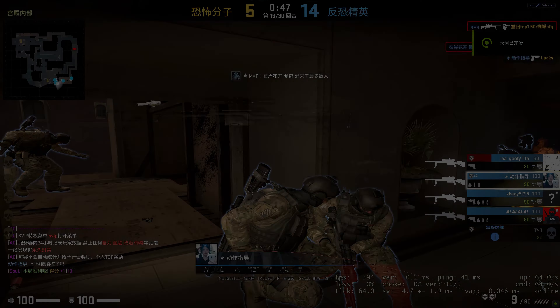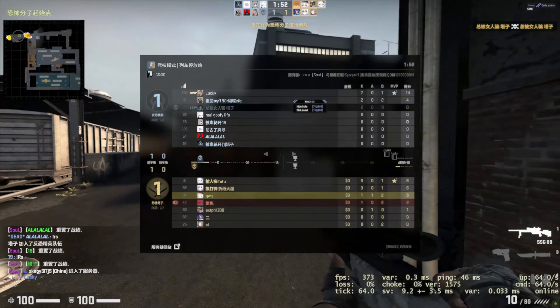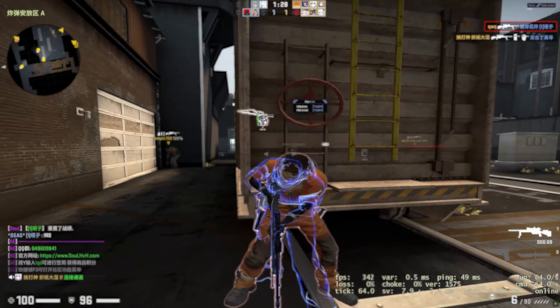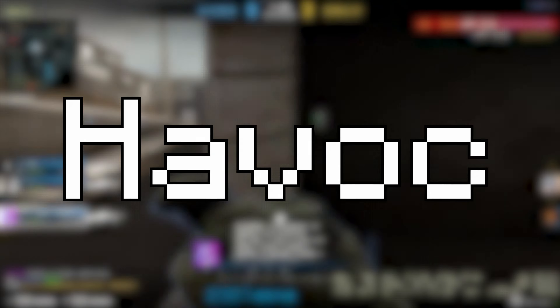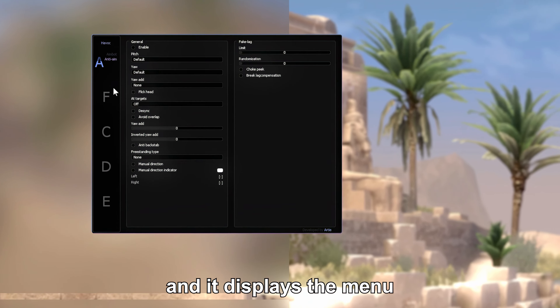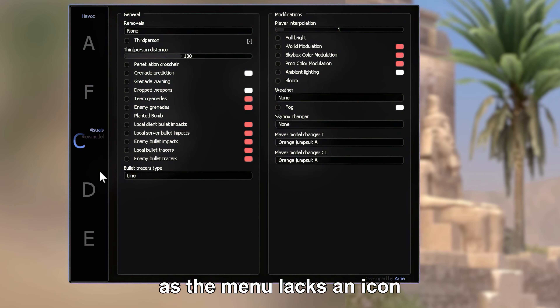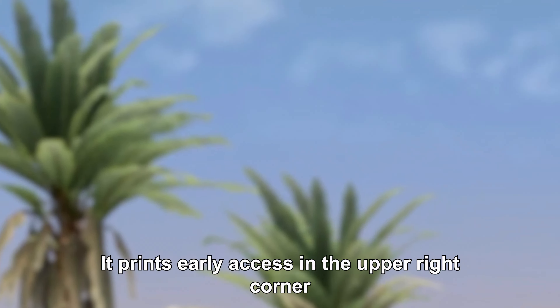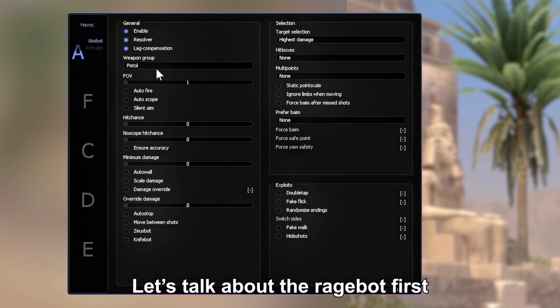So let's try it. I injected this DLL and it displays the menu. As the menu lacks an icon, it prints early in the upper right corner.